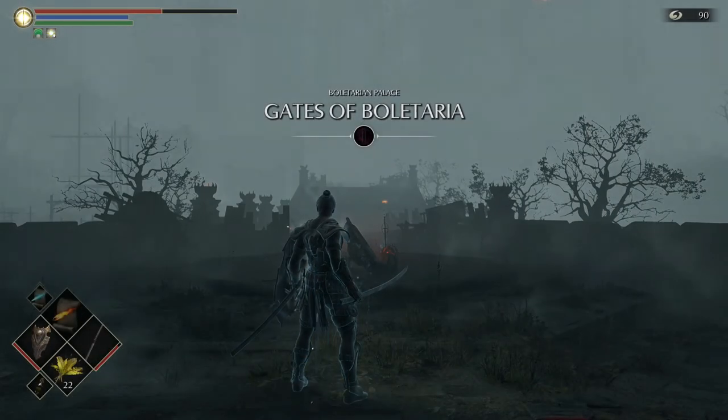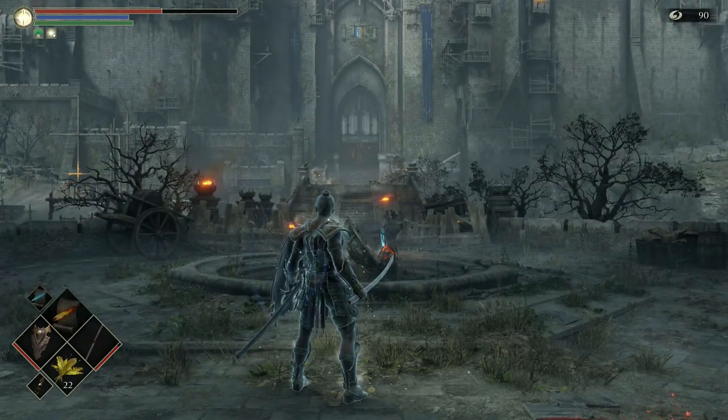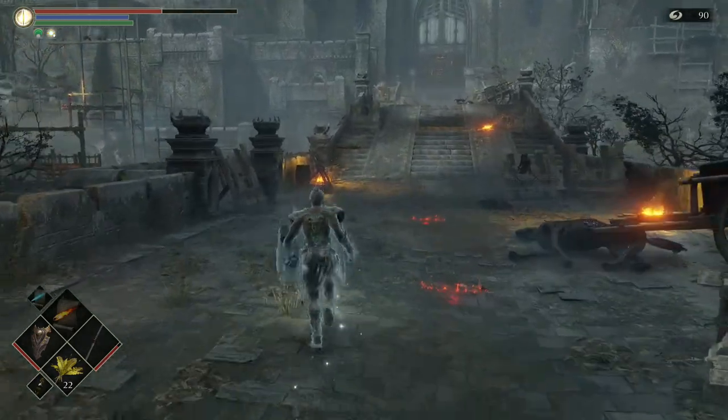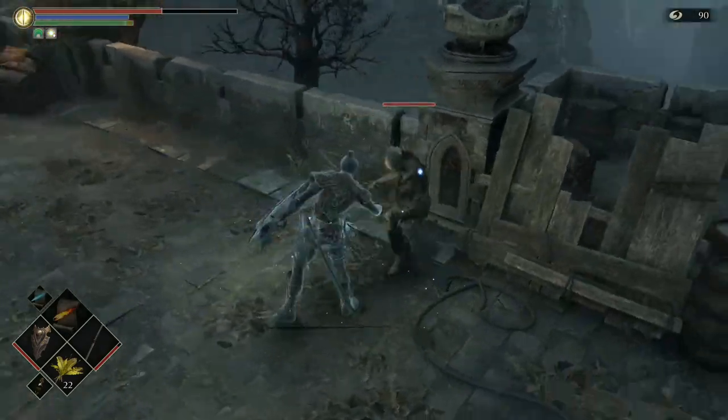Hey, what is happening guys, welcome to another Demon's Souls video. Today I'm going to show you how to get the guillotine axe from Black Phantom Miralda. The one requirement to get this axe is that you must have pure black world tendency.